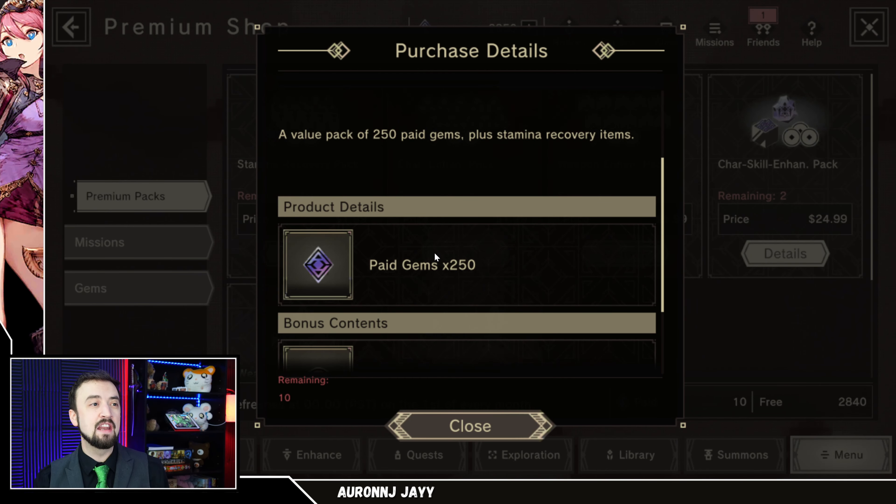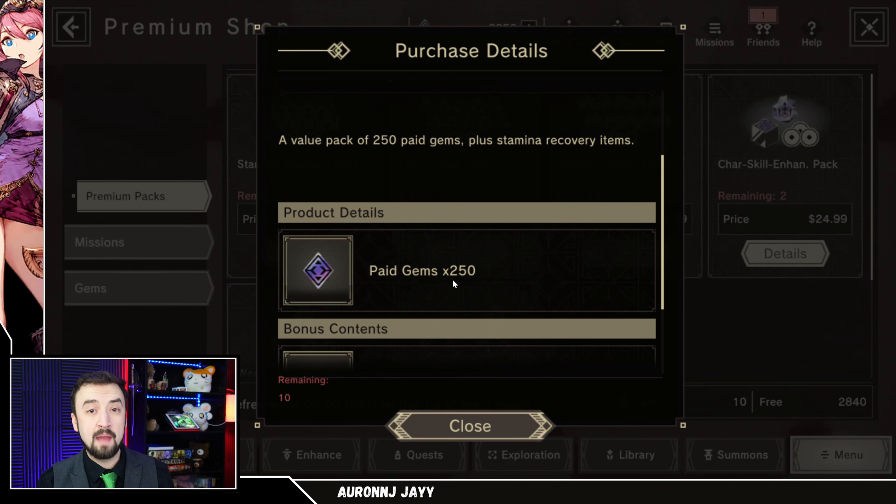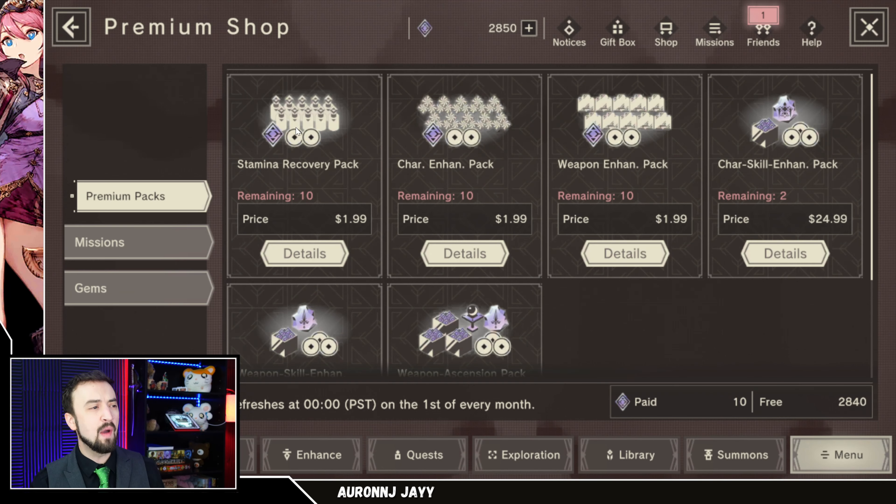Be careful though — the game does not differentiate your total gem count. If you have 2,850 total gems, it doesn't show how much is free versus paid. If you have 250 paid gems in that total and pull on the regular banner, it'll just use up your free gems first. It kind of tells you before you pull, but it's really easy to accidentally spend your paid currency. Be very careful about that. This stamina pack is okay — it's $2 if you really want to go hard on a day.